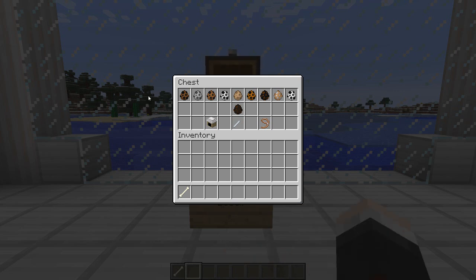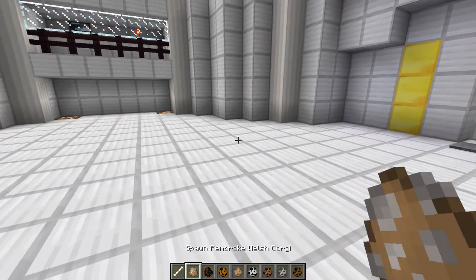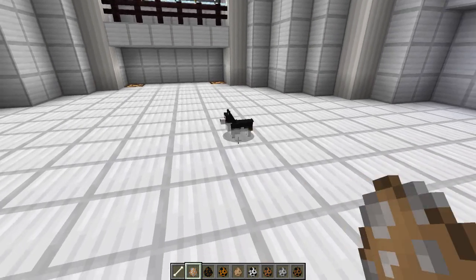Inside this chest right here are the ten different breeds and we'll go through all of those right now. So let me grab all of these — there we go, ten in total — and we are gonna start off with the Welsh Corgi, which is kind of like a short little dog. And here we go.